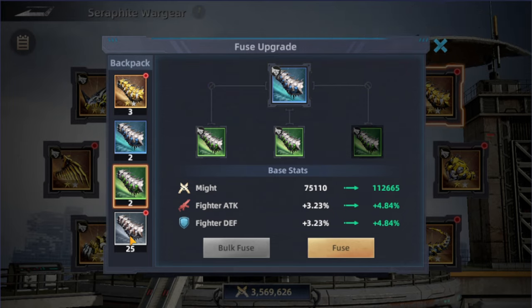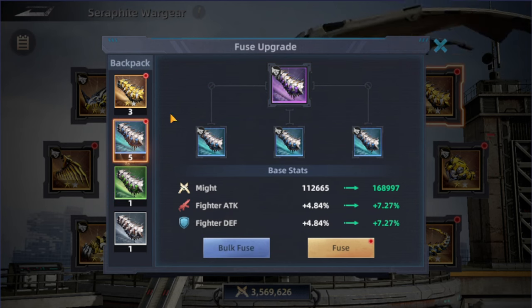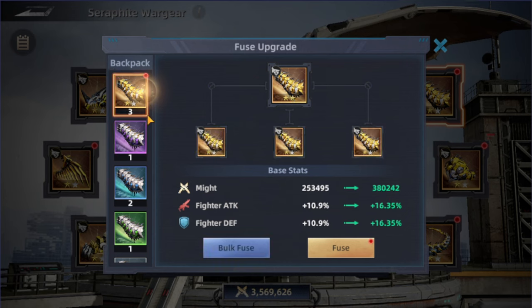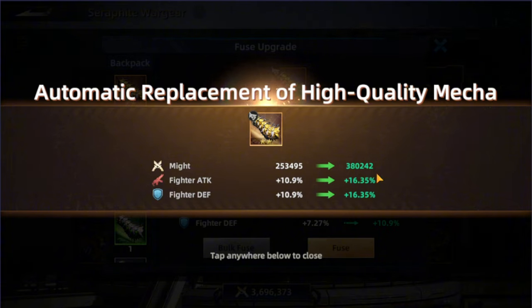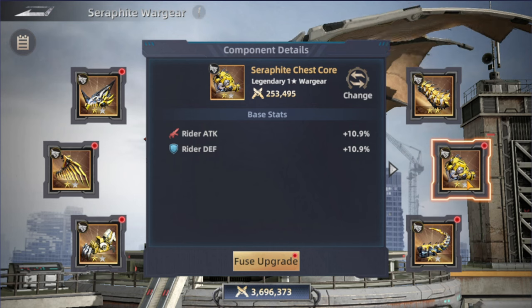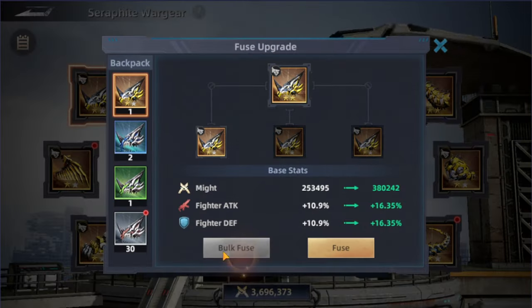Using bulk fuse, we got a total of seven, and we can fuse in bulk to make it faster. Now fusing to purple — we got a purple one. We need three purples to make one legendary. I have three of that one, so I can fuse to make it two star. Going from one star to two star, the mighty increased by 130,000, fighter attack increased by 6%, and defense too. This is essentially a completely free boost across all aspects of the game.